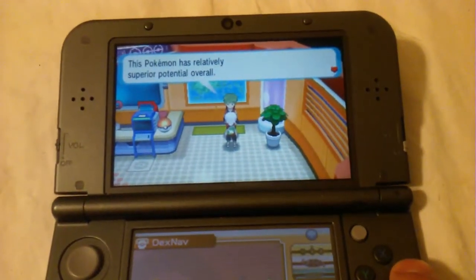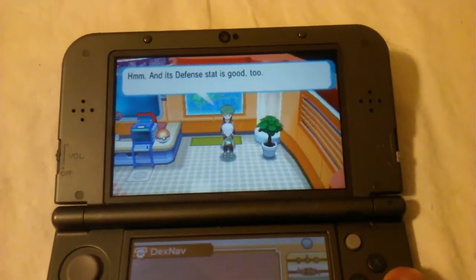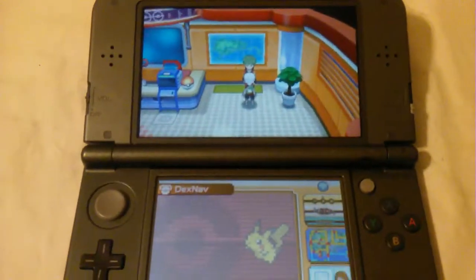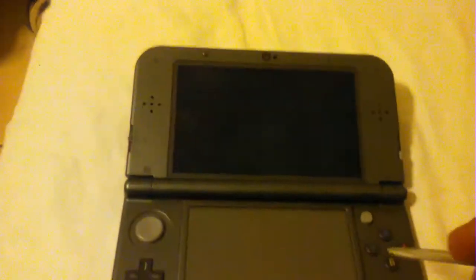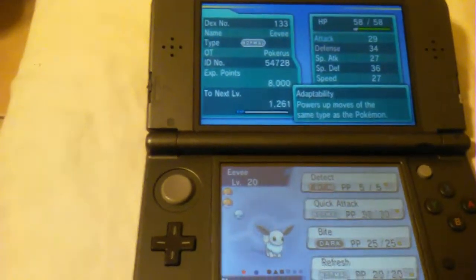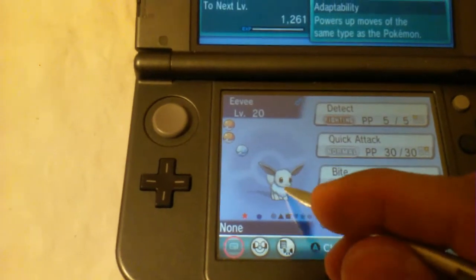Superior relative potential overall, so that's good. It has HP, Attack, and Defense best IVs. Obviously not the best ones for Eevee-lutions, but HP and Defense are pretty cool. So I'm not going to complain there. Well, there it is — pretty cool.